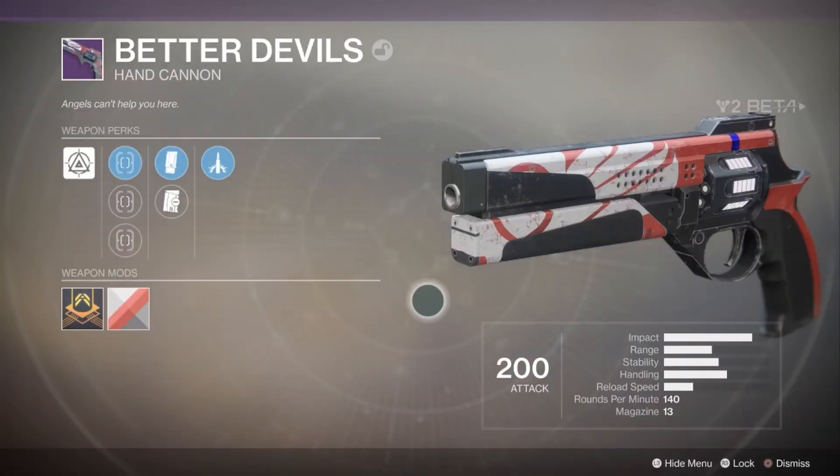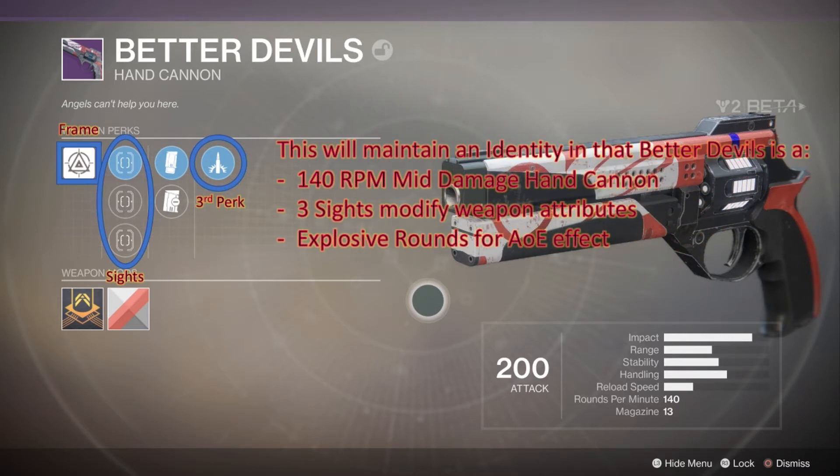For the identity of a weapon, we believe the frame, the sights, and the third perk should be static. Taking Better Devils as our example: the adaptive frame makes it a 140 rounds-per-minute mid-damage hand cannon. Three sights each modify one of three stats — range, stability, or handling — such as Fast Draw, Steady Hand, and Sure Shot. The third perk stays as Explosive Rounds. Whether you find one Better Devils or a hundred, you'll always get that core feel and experience.